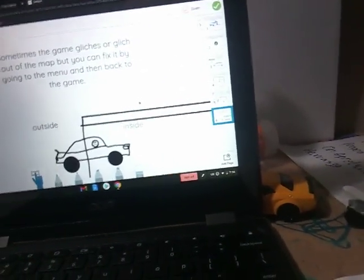Sometimes cars glitch out of the map. I fix it by going to the menu and then back into the game. Basically, sometimes you just get stuck — kind of like, oh man, I got stuck in the building again. How does that even happen? I have no idea. I don't think that's ever happened to me actually. It's very rare.